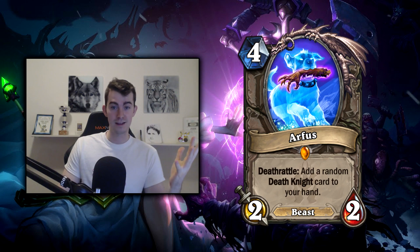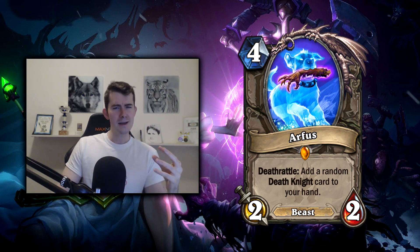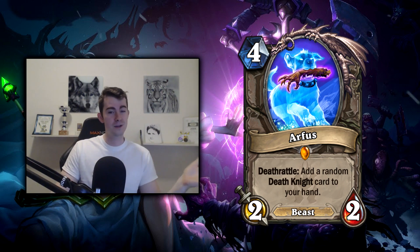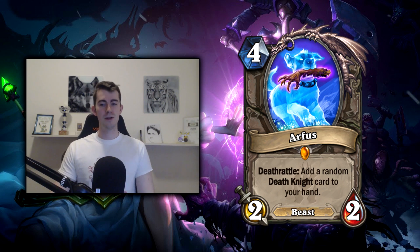Arthas may look like a bit of a meme card, but it's a beast — you can get it out of Jeweled Macaw and Infest, that's two big ones. Every time a Hunter gets this and high-rolls the Death Knight card... So a Hunter gets Arthas from a Jeweled Macaw, plays him around turn six, Arthas dies, the Hunter gets Frostmourne — that's a pretty good Jeweled Macaw. And that is going to happen, because we know legendaries don't get a penalty when it comes to these random discoveries, so you get them as often as any other rarity.